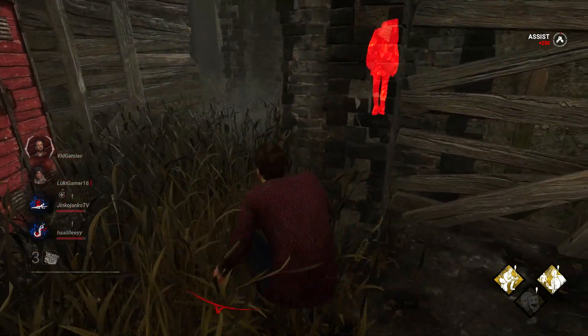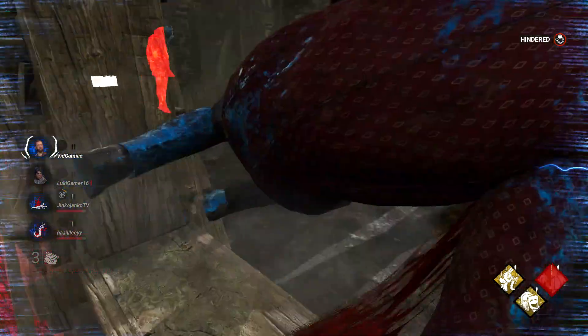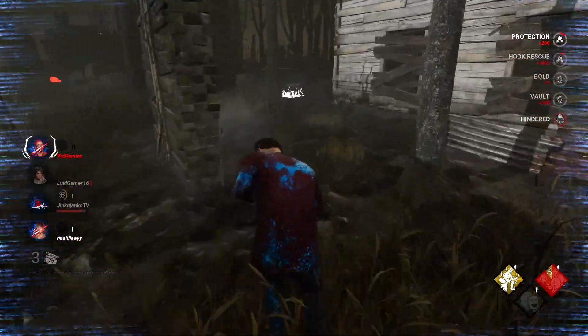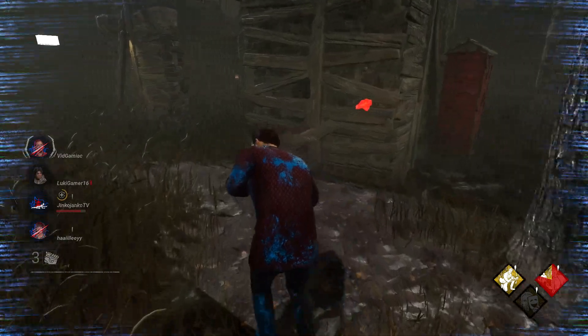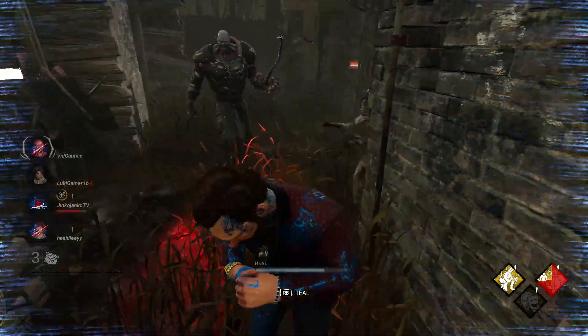Perk number two is Scene Partner, and this one also isn't going to be terribly useful. Whenever you are within the killer's terror radius, you will be able to read their aura. However, this comes at the cost of your character screaming. So you can see where the killer is, but they will also see where you are — a trade-off that doesn't really benefit you in any meaningful way.